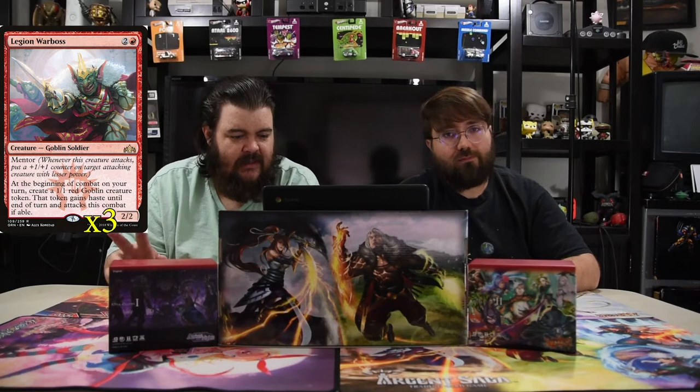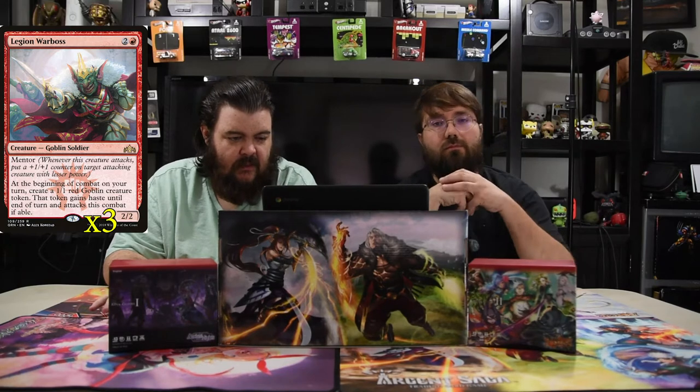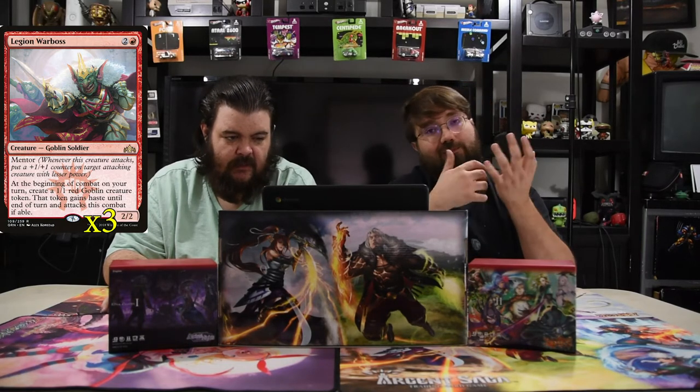Next up is Legion Warboss — he hasn't seen play for a minute, but he's here and he's good. He's two and a red for a 2/2 with mentor. Whenever this creature attacks, put a +1/+1 counter on target attacking creature with lesser power. At the beginning of your combat on your turn, create a 1/1 goblin token that gains haste and attacks this combat if able. So when he attacks he makes a free dude, and he can pump that dude up as he attacks.